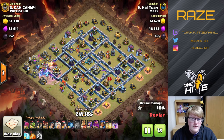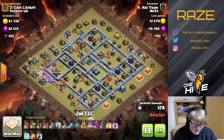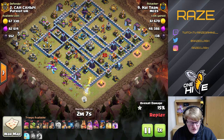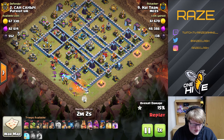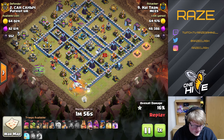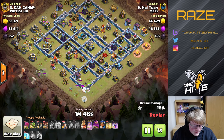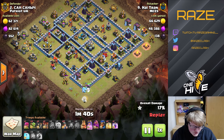Someone who wouldn't be expecting that from a teaser base would be just a normal player who doesn't play in high Legend League. High Legend League teaser styles are very, very popular — basically every single base is a teaser style, and usually the traps are on the outside. So 11 of the 13 loons are used just for that, to make sure that the Yeti Bomb actually got the Town Hall.